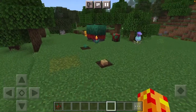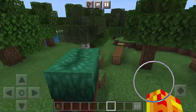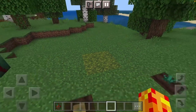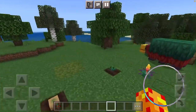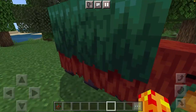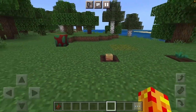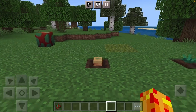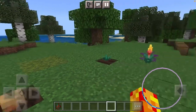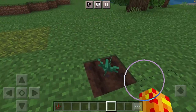Once we get that egg, we bring it back home and place it down, then let it hatch. If we really want to speed it up we can place it on moss. It hatches and we get a baby sniffler - I'll show you that later. It grows up and becomes the sniffer, and then the sniffer will start digging to find us seeds for extinct plants. This is the pitcher pod, which will eventually grow into the pitcher plant, and this is the torch flower seed, which will eventually grow into the torch flower.